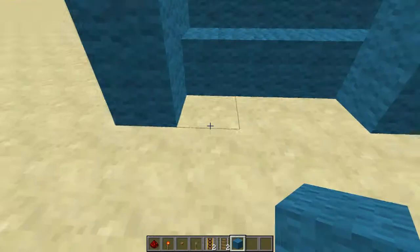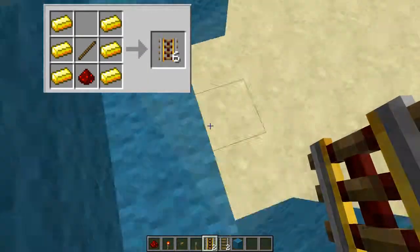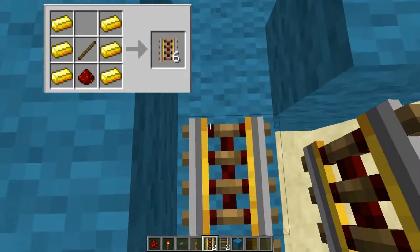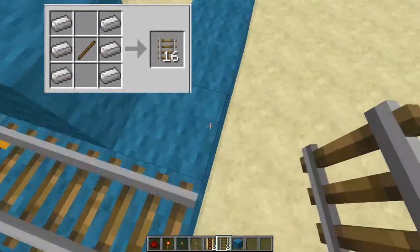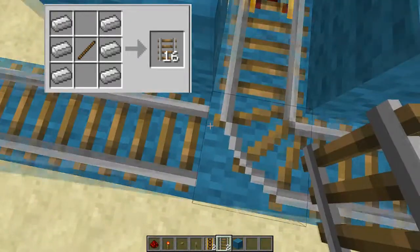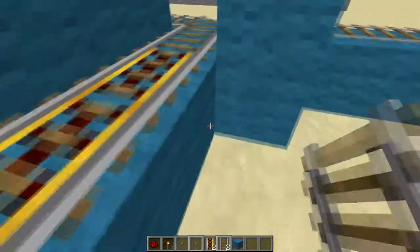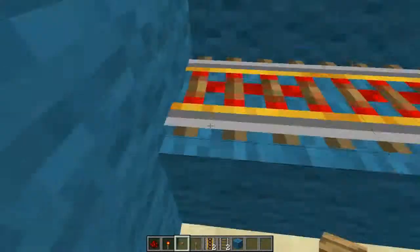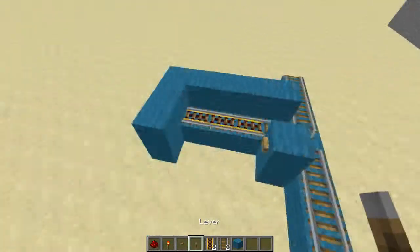You probably don't need the extra blocks anymore, but I'm going to keep them just in case I break some. Now what you want to do with the rails is place three powered rails like that. Then you're going to get your regular rails and place them like that. It doesn't matter if it goes to that one or that one. Now you want a button and you want to put it there - that will activate the powered rails. So that's what you should have.